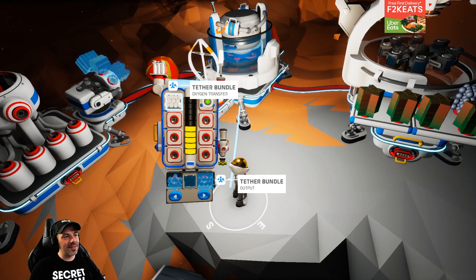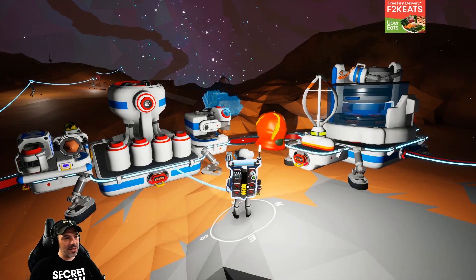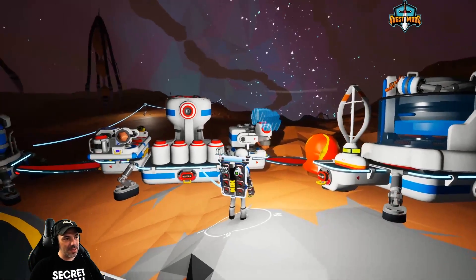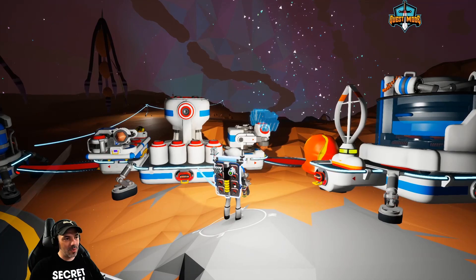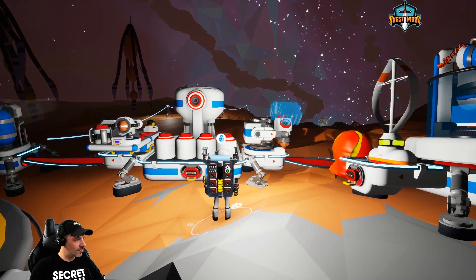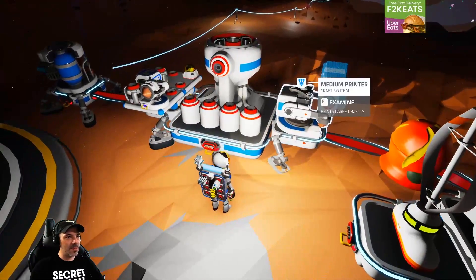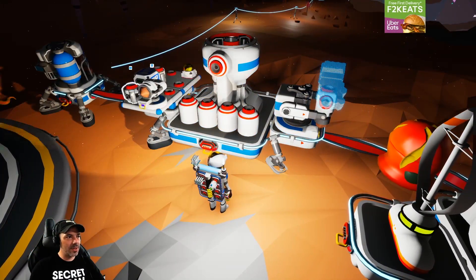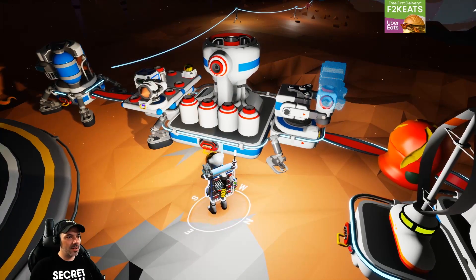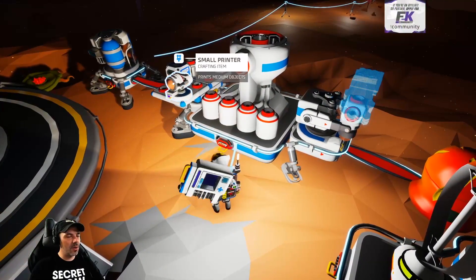Now we have the tether bundles. I just realized that our power levels are really, really low. How do we recharge our power level? I forgot how to do that. Do we need our own small generators? I think we do — small generator. Didn't we have a small wind?